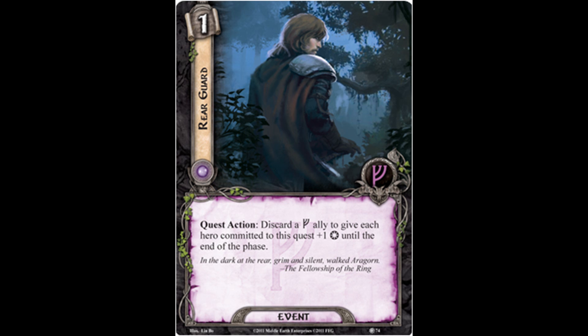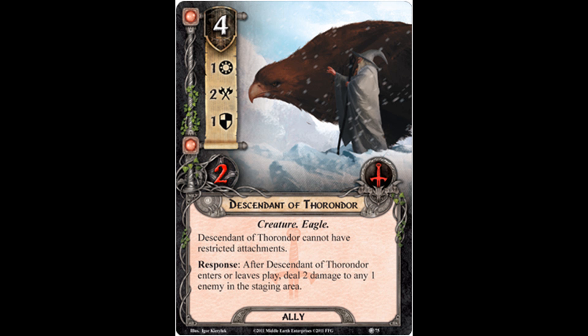So we get a new ally for the Tactics sphere, Descendant of Thorondor. He costs four, has 1 willpower, 1 attack, 1 defense strength, and 2 hit points. Descendant of Thorondor is a creature and an eagle, and he cannot have restricted attachments. Response: after Descendant of Thorondor enters or leaves play, deal two damage to any one enemy in the staging area.